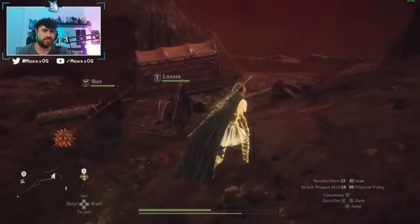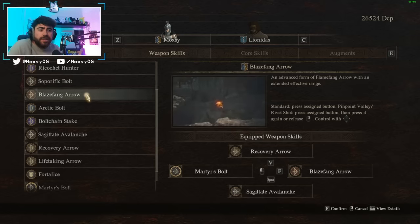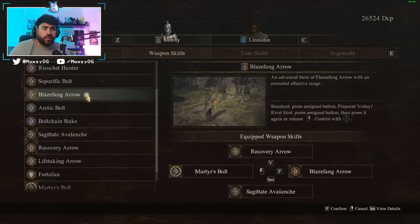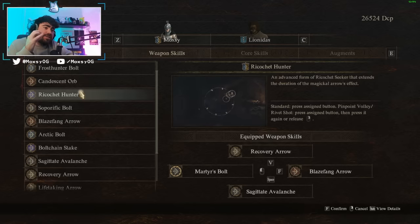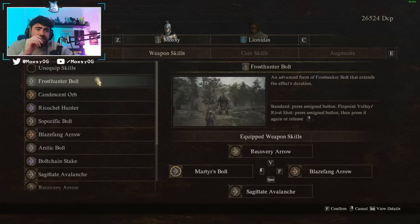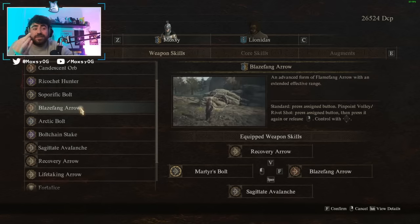Blaze Fang Arrow is my favorite AoE skill in this loadout. We've got Recovery Arrow for healing, Sagitate Avalanche for single target, Martyr's Bolt for boss nukes, and we needed an AoE skill. Bolt Chain is a lightning stake that chains to enemies — cool but not top-tier. Ricochet Hunter is incredible but only works well in close caverns, which you're not always in. Candescent Orb and Frost Hunter Bold are both mid AoE options. Blaze Fang Arrow wins for AoE damage.